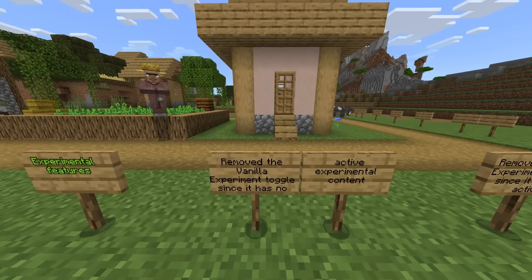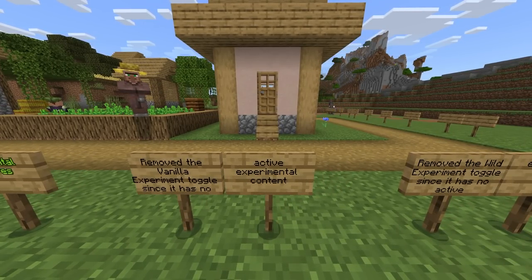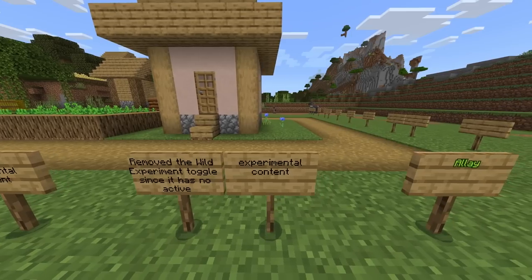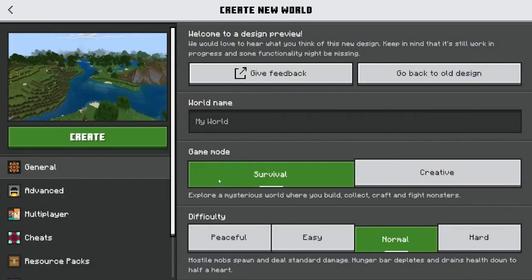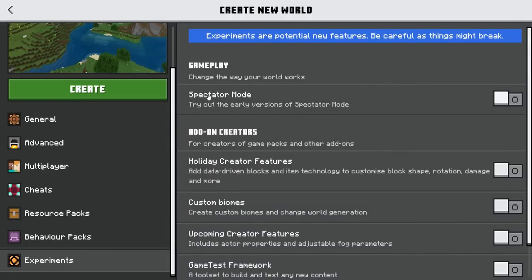Let's start with features and bug fixes. Under experimental features, they have removed the vanilla experimental toggle since it has no active experimental content. They also removed the Wild experiment toggle for the same reason. When you create a new world and go to experiments, it'll just show spectator mode — there's no point having a Wild update toggle since we already have the Wild update.